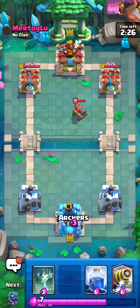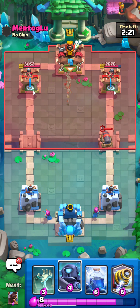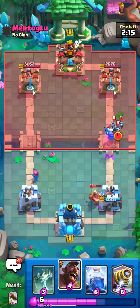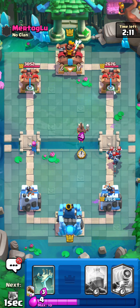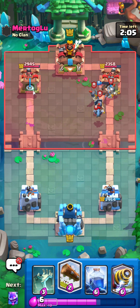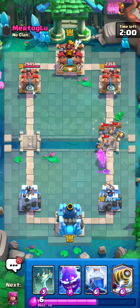Okay, he's going to go for the Cannon Cart. I guess Mini P.E.K.K.A. is the play here. I would go Tombstone, but just in the event that his Mother Witch is in cycle, not really a fan of that idea. Let's go for that. He's just going to go for his Minions, which is a fine play I guess. Let's go ahead and kite these Minions with our Hog. And then we should get a Hog connection. Yeah, very nice. And we can just log these guards away very nicely.